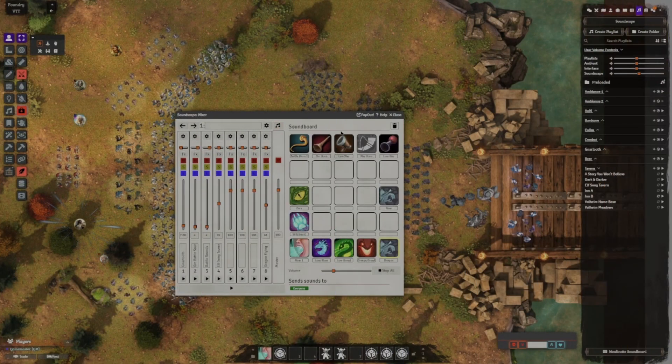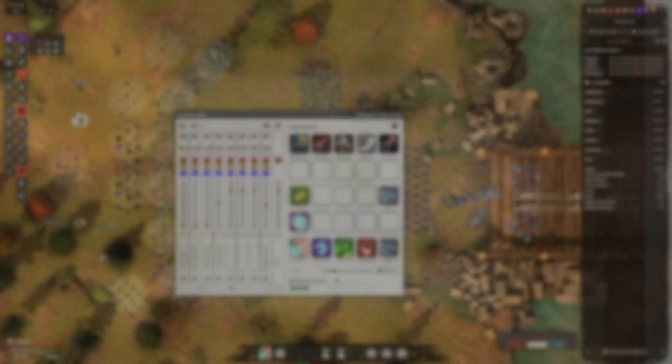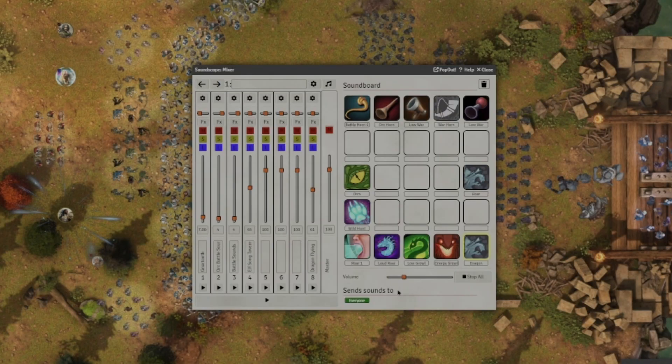You've got 25 open slots in the soundboard that you can upload any sound you'd like to. You've got an overall volume control at the bottom for these sounds as well as a mass stop button in case you need to cut some of these out.